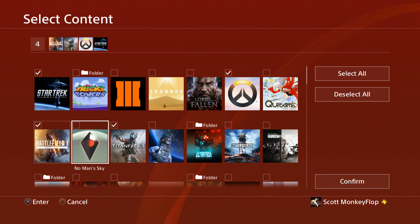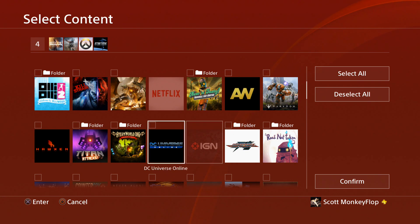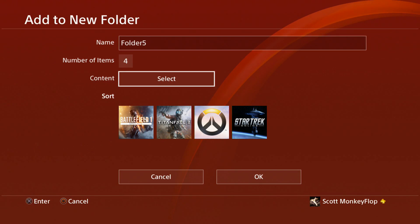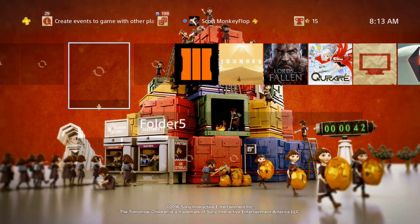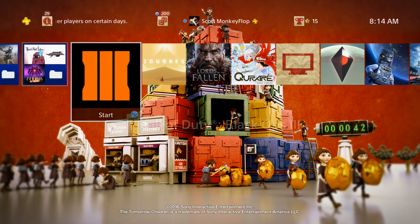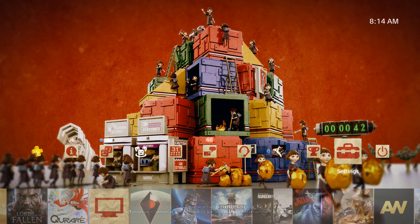I love the fact that you can actually organize these a little bit better now. Some of the betas that I've tested I don't want to see on the screen anymore, so putting them away in a folder is pretty nice. But also organizing to get to your games faster is a pretty cool thing as well — it's a bonus for me.